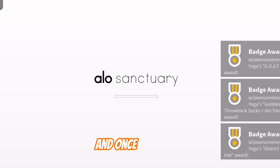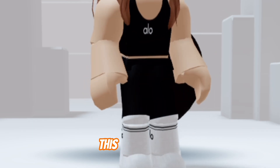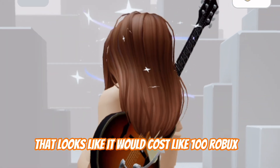Next, search up Aloe — A-L-O — Sanctuary. Once you join, you will already get four free items: this varsity jacket, this yoga outfit, this hat, and this aura. That looks like it would cost like a hundred Robux.